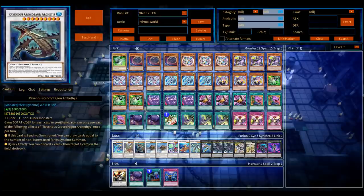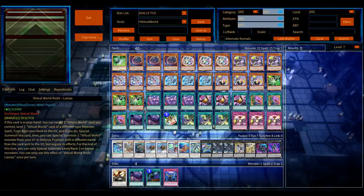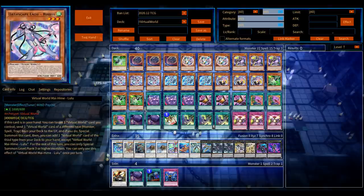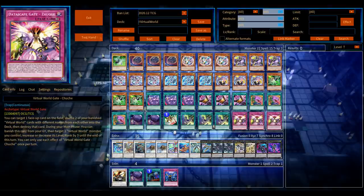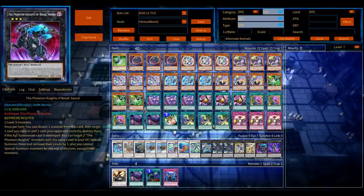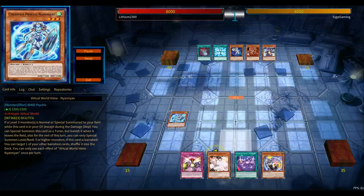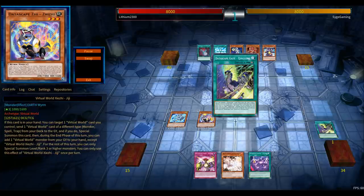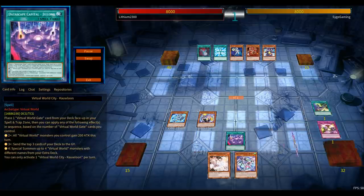Chow Fang is one of the Yang Zing synchros, a level 9, and it's very easy to make. People refer to it as the Chow Fang loop — not sure if I can call it a loop exactly, but it does the job quite well. It's a generic level 9 synchro, very similar to Vermilion Dragon Mech, which is not in this list.